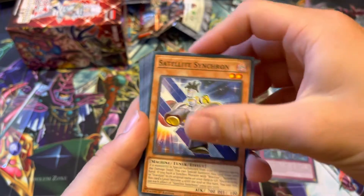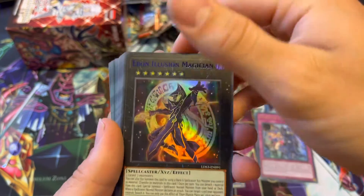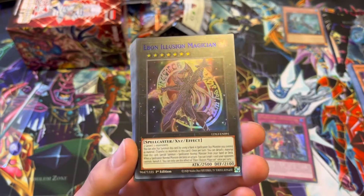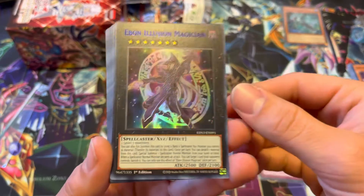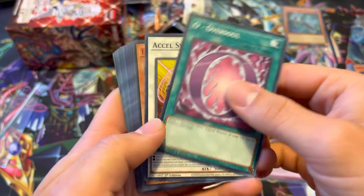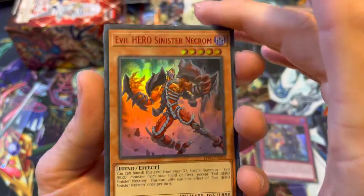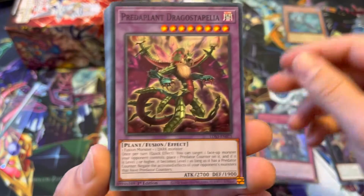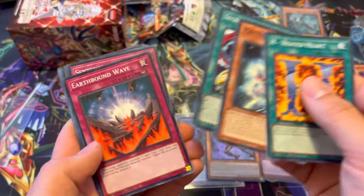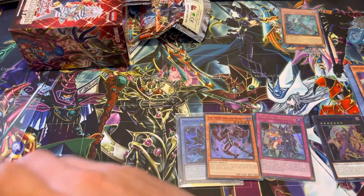Moon Dragon Quila. Satellite Synchron. Spirit Message N. Revival of the Immortals. Ebon Illusion Magician — just every pull in these boxes is the best. Got him before, but nothing wrong with pulling them again. Two level seven monsters — kind of a staple to have in your extra deck if you're running Dark Magician. Ansel Synchron. Evil Hero Sinister Nekrom. Predator Plant. Magician's Robe. Secrets of Dark Magic. All very important if you're running Dark Magician. I'm gonna have everything I need, hopefully, by the end of this.